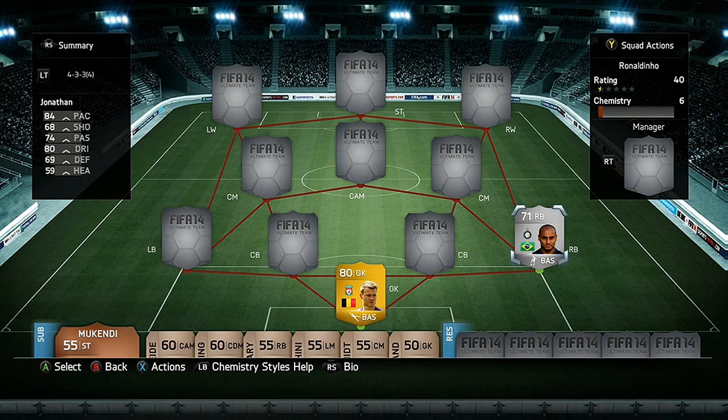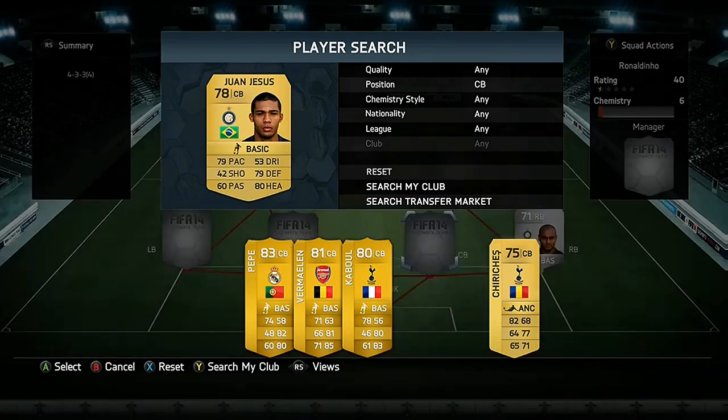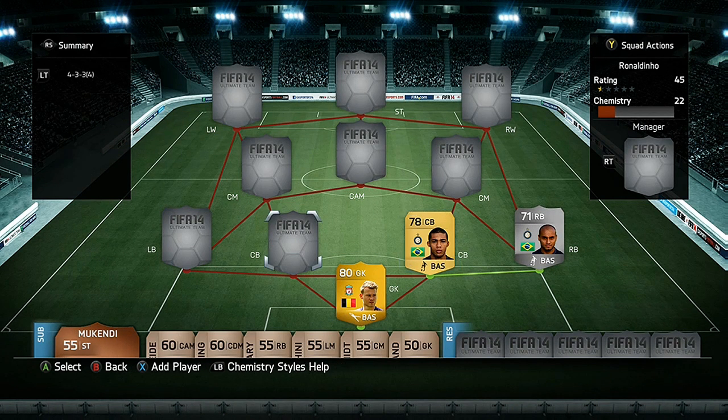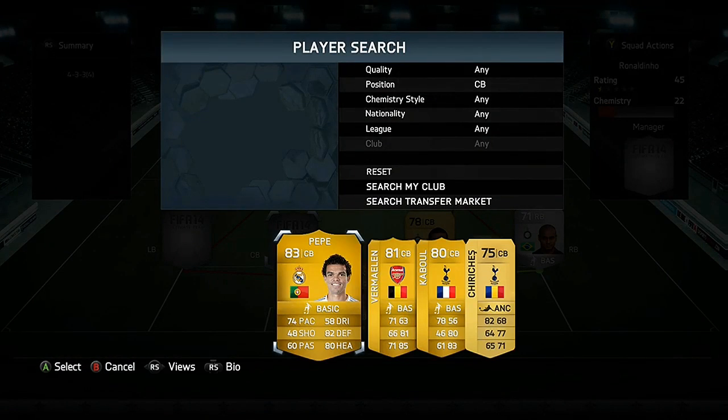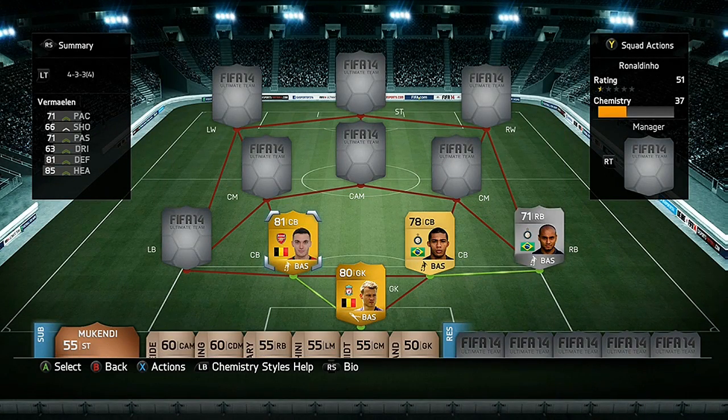For our first centre back we have Jesus for Inter Milan, a 78-rated player with some incredible stats: 79 pace, 79 defending, and 80 heading. For our other centre back we have Thomas Vermaelen, who of course links well with Mignolet as they are both Belgian.